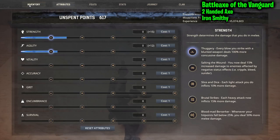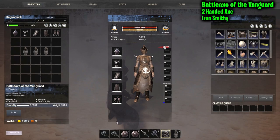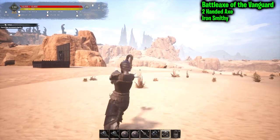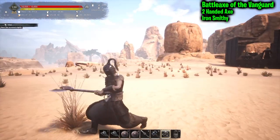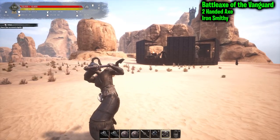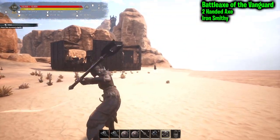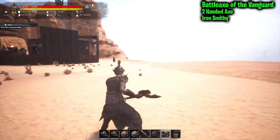The Battle Axe of the Vanguard — bonus agility, plus 12. It's a two-handed battle axe. You get the infinite swing as long as your stamina holds. I believe there is a max swing count — I've never actually tested it, but I believe with all battle axes in vanilla Conan there's a max number of swings even with infinite stamina.